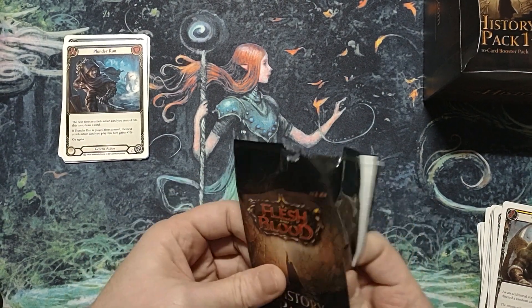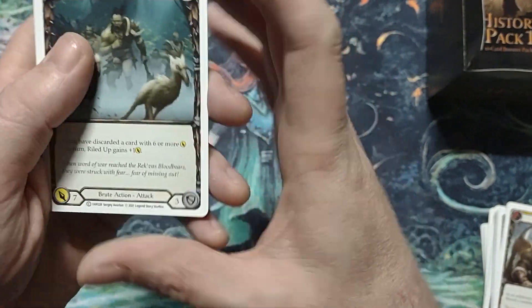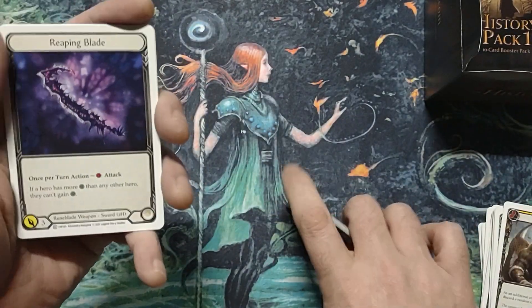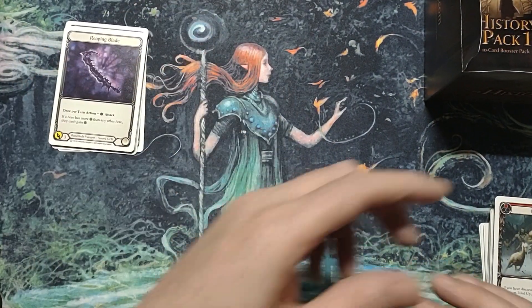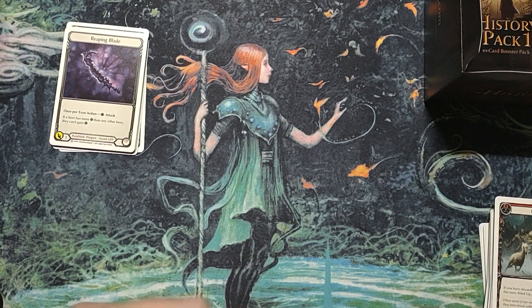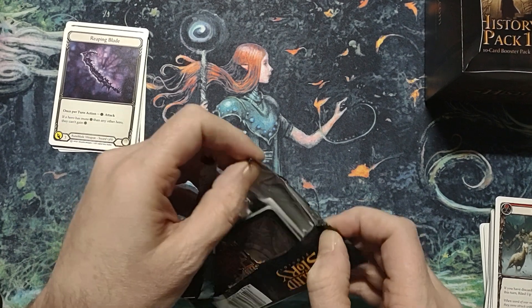If you guys haven't seen our video we posted this morning — well, when you guys see this video it'll probably be much later, so it wouldn't even be fair to reference it. We're getting some hero tokens in there in the white border — Reaping Blade, Savage Feast. Just rares so far. I do expect these to go a few packs at least to have something good. I know we're going to get some majestics. These packs were definitely not tampered with — they are super sealed up.